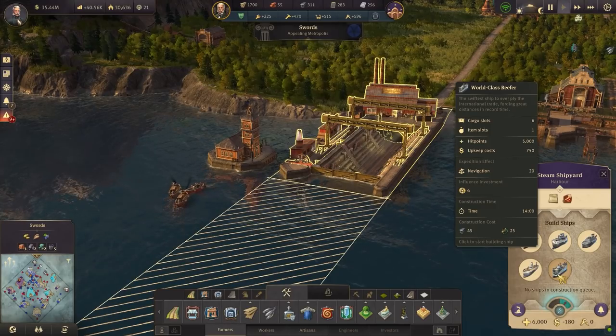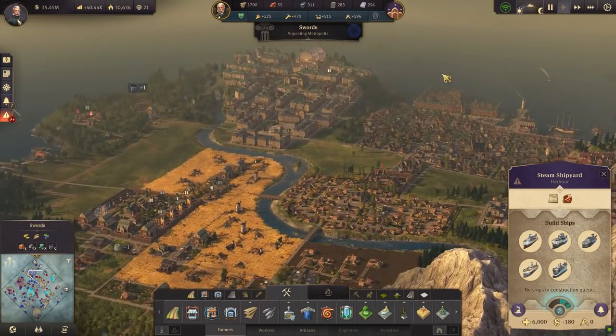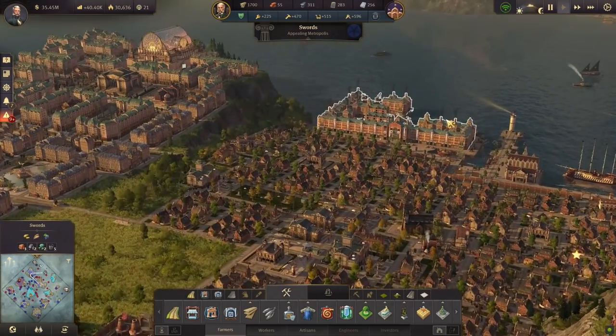It seems to me it would make a lot more sense if it costs something like four influence instead of six. Cargo ships cost three, so then you'd actually have a reason to use it in some circumstances.